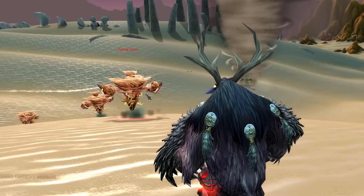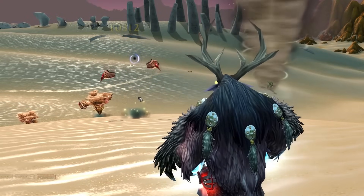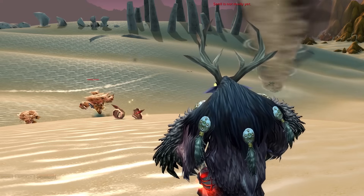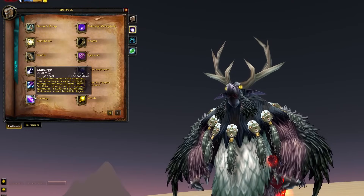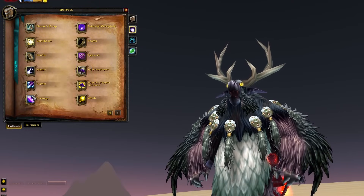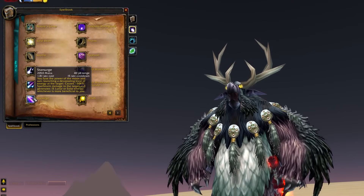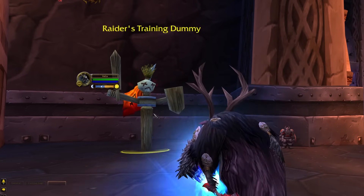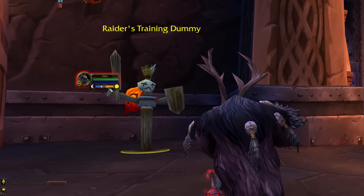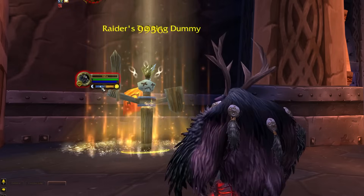When speccing into Boomkin, you'll gain bonuses to arcane and nature damage, as well as Star Surge. Star Surge will sound pretty familiar if you've been playing Season of Discovery, but Cataclysm was when it first came into the game. This version does have a cast time, does heavy damage, and will also contribute towards your Eclipse state. Your mastery as a Moonkin is Total Eclipse, which further increases the damage bonuses received when under the effect of either Eclipse state.